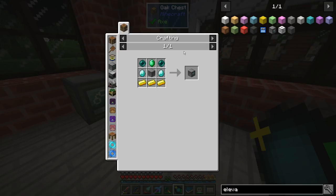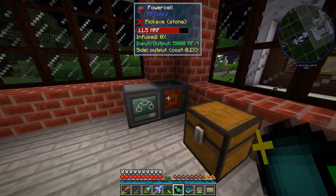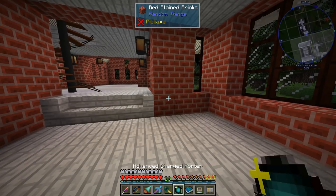The dimension builder is probably the most expensive part of this. We're going to need a couple of ender pearls, some emeralds, and diamonds. So this isn't something you're going to be doing early game — you're going to be doing this mid to late game, mostly because of the RF needs.